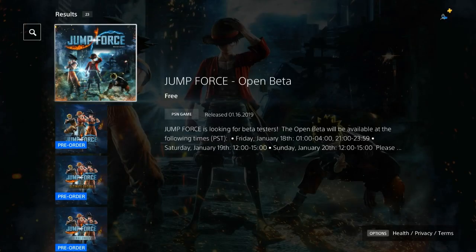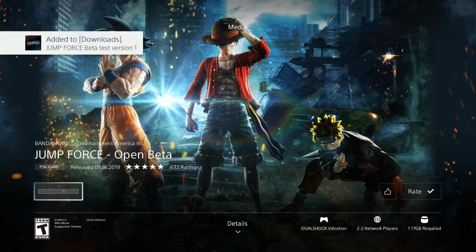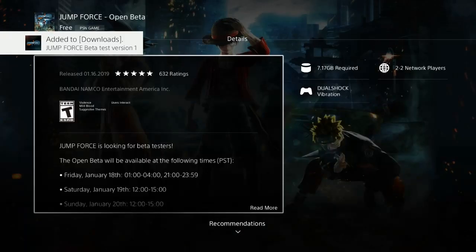So now you're on the top one — click the top one. After you go into the top one, you want to press Download. It's only going to take about eight gigabytes or something. So now you got to add it to your downloads — just wait for it to download.